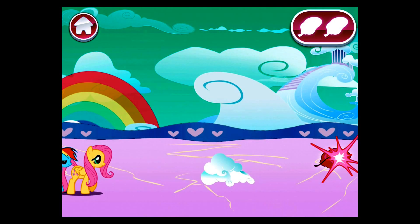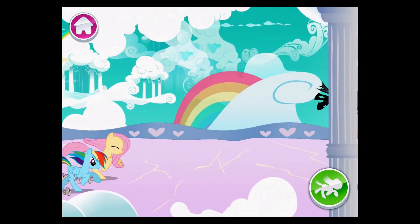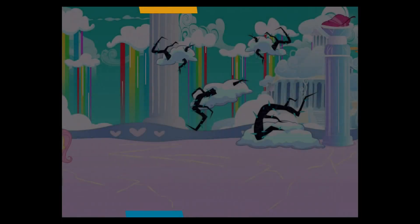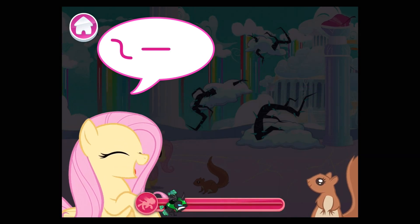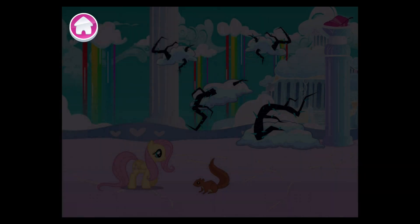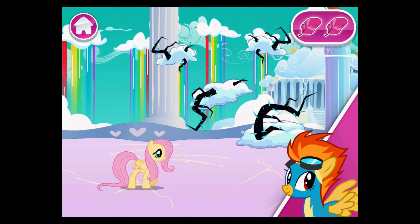Fluttershy can talk to all kinds of furry friends and ask them to help! That feather is from Spitfire's collection! Those changelings really did steal everything! Look — you're gaining on it! Now what? No time to waste! Choose — can you see the object? Look closely and you'll find what you're looking for! Spitfire's happy to have his feathers back!